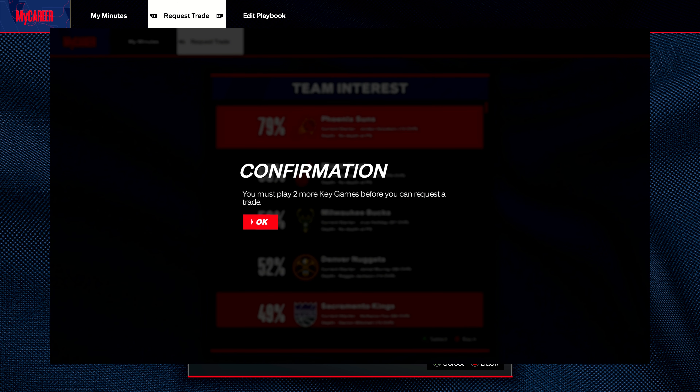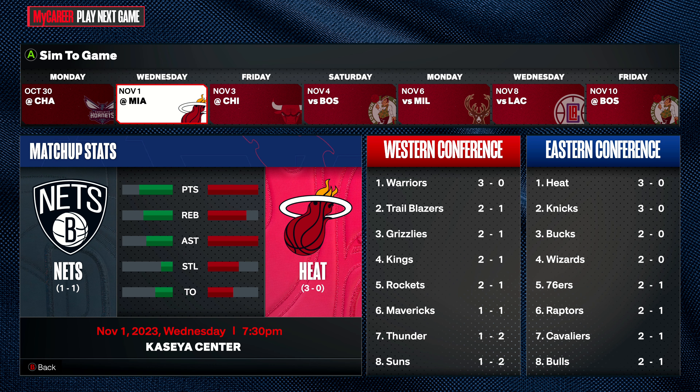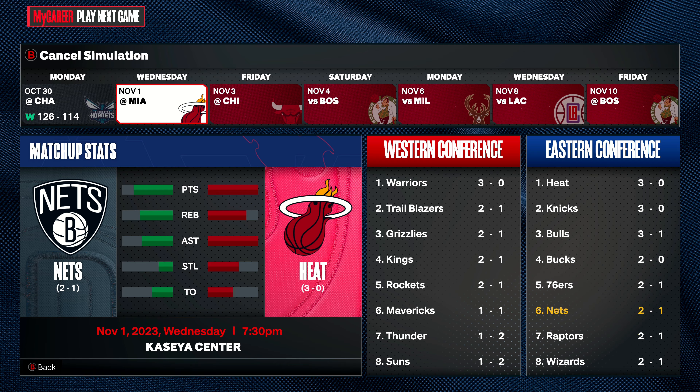The team I want to go to is the Utah Jazz, so I'm going to try and get traded to them. Trade requests in the process may take a few days, so keep an eye out for an update from your agent. I'm going to simulate until I'm traded — I'm on the Nets and I'm going to go ahead and simulate to this Miami Heat game.